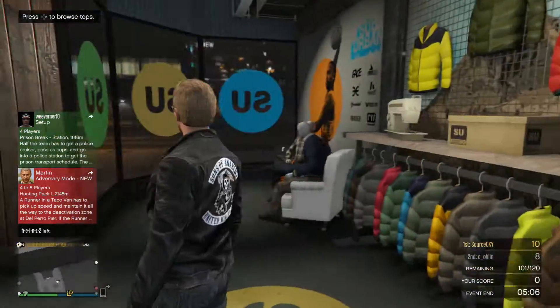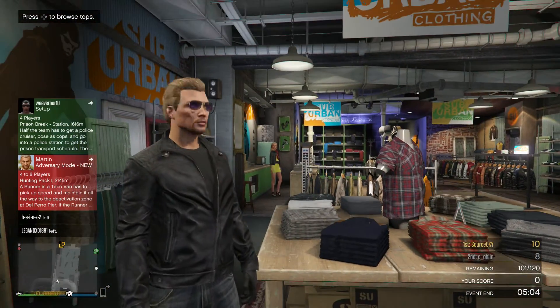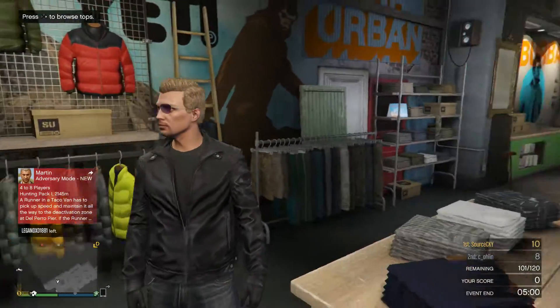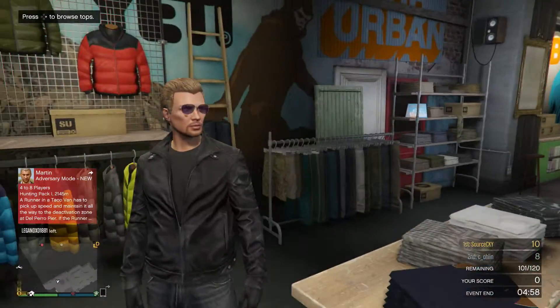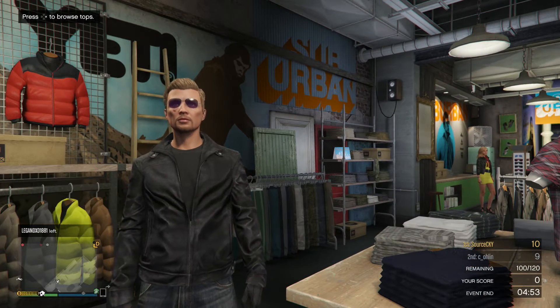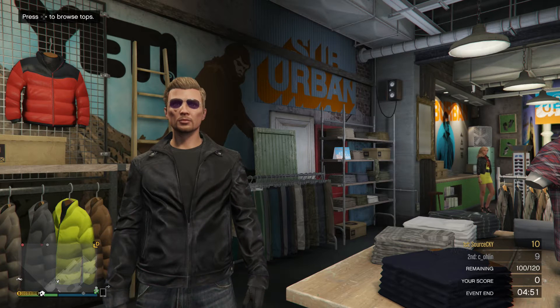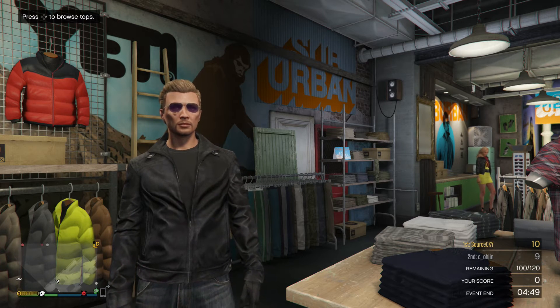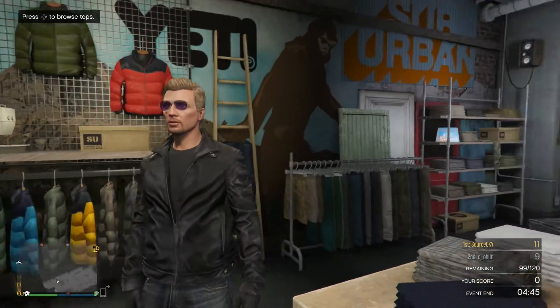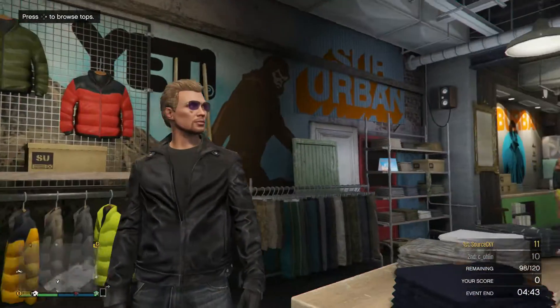So what it consists of is these nice shades — these are the silver aviators. And I've got the closest I could find to Jax Teller's hair without it being all scruffy at the back, which was the high slicked sides or high parted sides. Then I've just got a circle beard, which is also blonde.